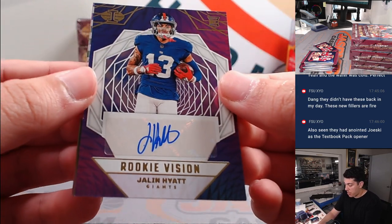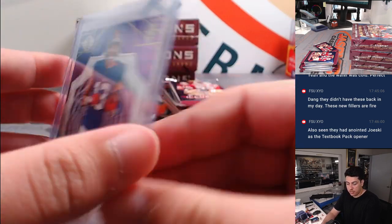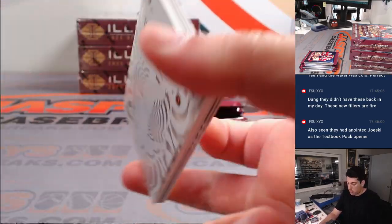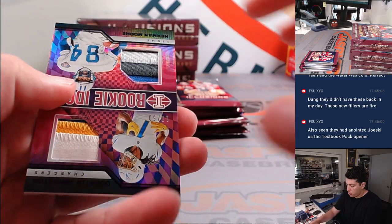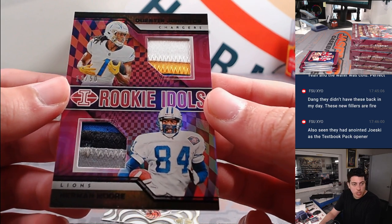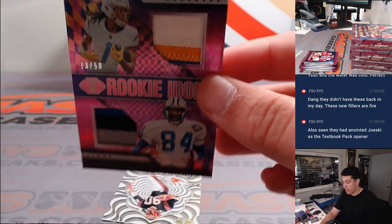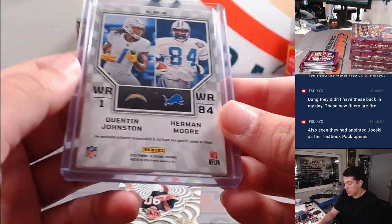Second auto is Jalen Hyatt rookie vision with a Puka behind it, for the Giants going to Victor, 82 out of 199. Cooper, Cedric Tillman to 499, and we have a dual patch, 13 out of 50, Quentin Johnston and Herman Moore. Chargers is Michael H, Lions is Michael L, so Michael is going to win this card - we'll randomize that at the end of the break.